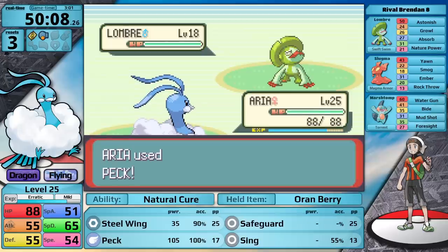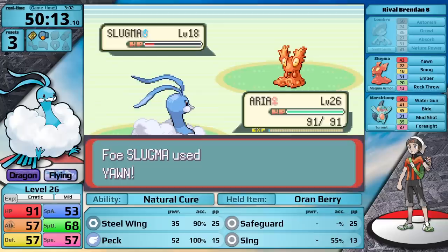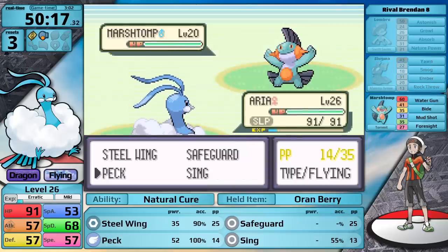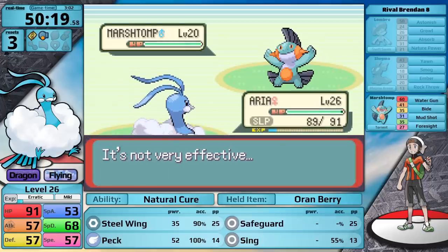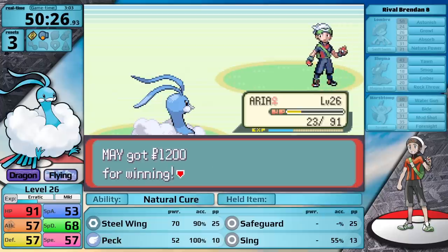In the Rival battle, up first is Lombre — Peck knocks it out in a single hit. Next is Slugma — I go for Peck and it's a two-hit. Unfortunately I get hit by Yawn and fall asleep right after Marshtomp comes out. This thing can only hit me with Water Gun and it's doing very little damage. I wake up, hit Peck, it uses Bide. I hit another Peck allowing it to store energy — I go for the KO but Marshtomp unleashes its energy and Altaria survives. I eat my Oran Berry and finish his Ace off on the next turn.